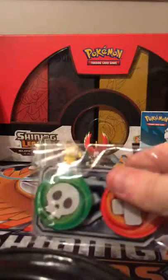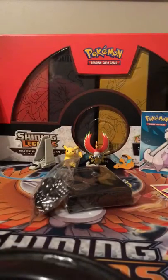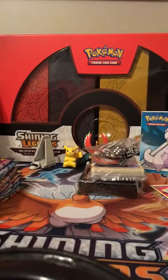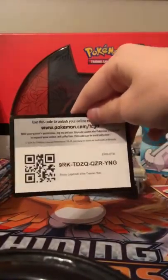First we got our damage counters with the GX pin. At the back we got our sleeves which we're actually going to use, our dice. We got our Shining Legends packs - let me gather those up. We got ten Shining Legends packs, our deck of energies, our code, our four dividers. Got our code - Shining Legends Elite Trainer Box.